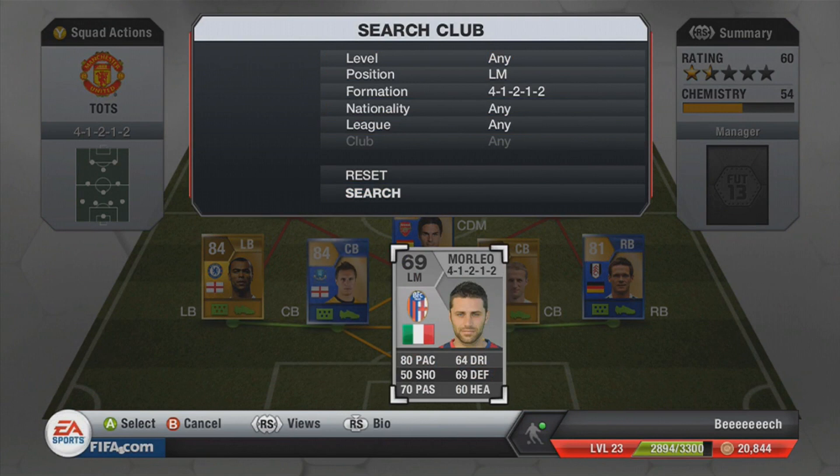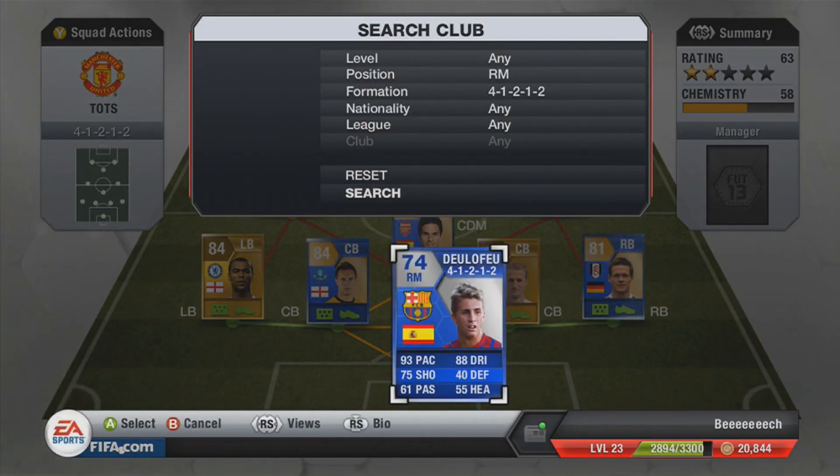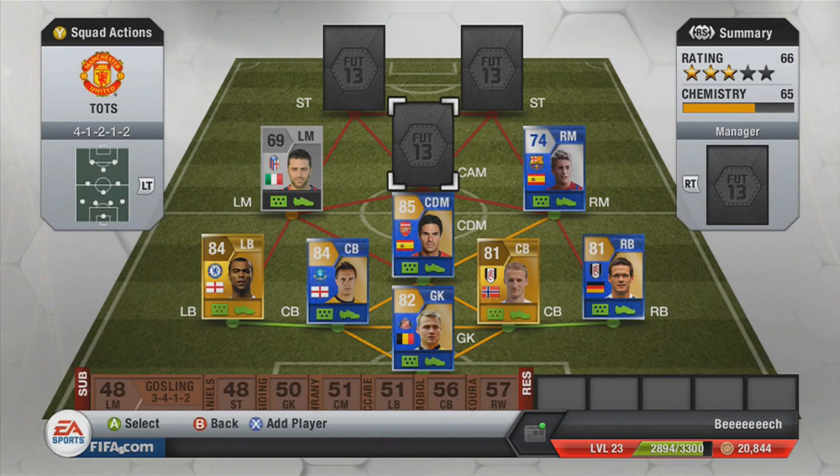Then we have the only really bad player, that is Morello. To be honest he wasn't even that bad, but he is a non-shiny silver which makes this team look so much worse than it actually is. He is a very good silver to be fair — don't mock him until you've tried him. The right mid is Debuchy — he's got 93 pace, 88 dribbling, 75 shooting, 61 passing, 55 heading and 40 defending, so he fits in there nicely. He's mainly used for running down the wings, crossing the ball in, and then a simple goal on the end of it.